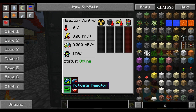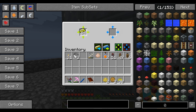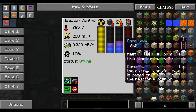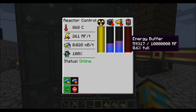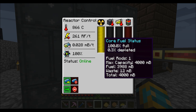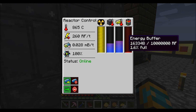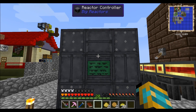Here's how it works: you put in Yellorium — I made a ton of it — and it starts filling up heat. As the heat builds up, the more power will be generated. As it uses up the fuel, it creates depleted fuel, which creates a blue glow once it reaches 25% depleted. It can store up to 10 million RF, which is a bit ridiculous, but it's a really good source of power. That's the reactor!